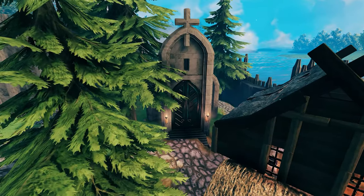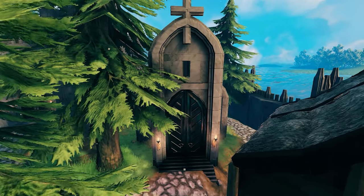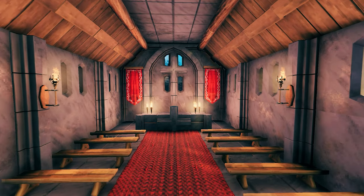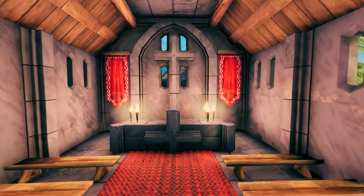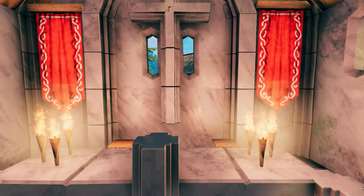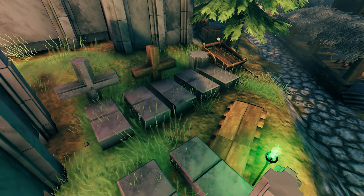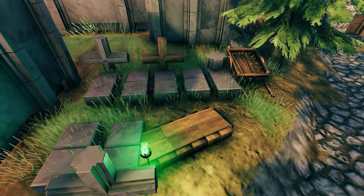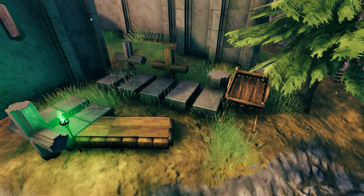The next building is the church. Not too many details here unfortunately, because the game wouldn't allow me to. A simple inside of the church — just added some red color and some candles. There's something interesting going on in the back of the church: we actually have a cemetery with some coffins, some crosses, and a cart to grab the dead to the cemetery.